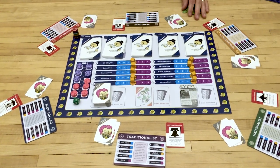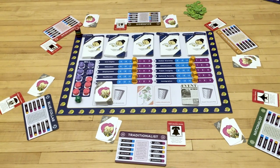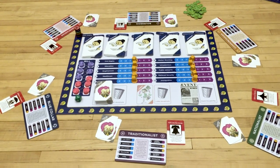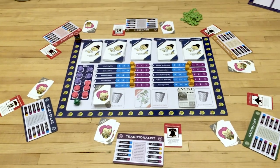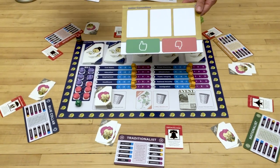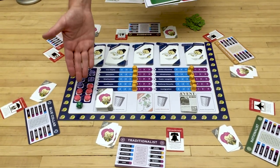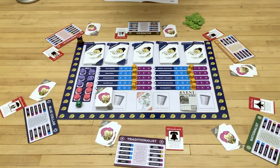Lastly, take the pile of political capital — these green chips right here — and put them somewhere where everybody can reach them. Then decide who gets the senior committee board and the junior committee board. You do this randomly; you can roll the d10 if you want to figure out who gets them.